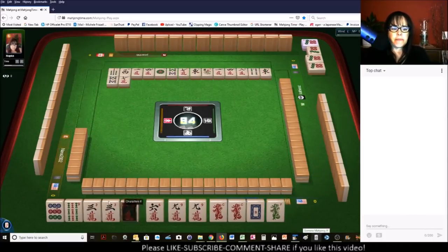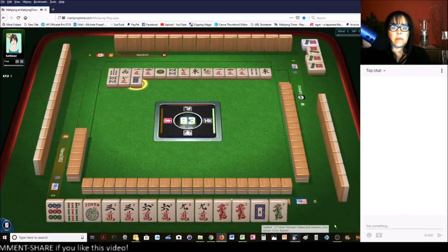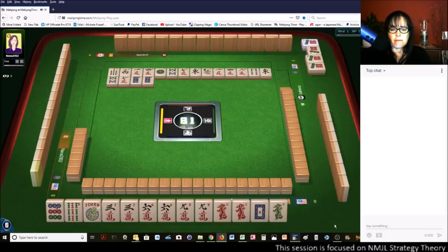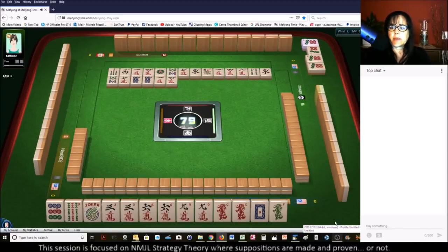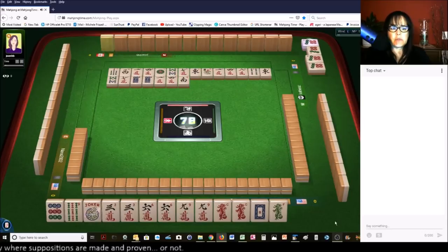We got a joker. I'm thinking we may be able to play the first three, six, nine. We do have a joker, but we have no flowers. If we pair up the nines though, we could play the third hand down. We have two tiles we can discard before we have to choose, unless someone throws a six crack or a red dragon.